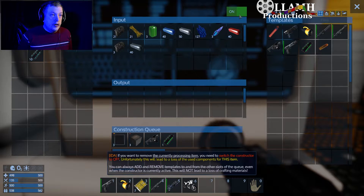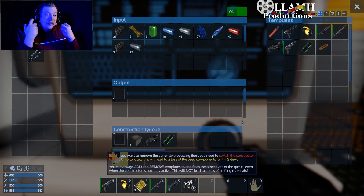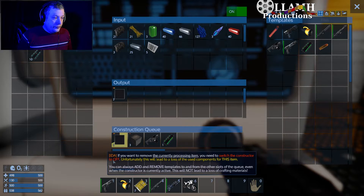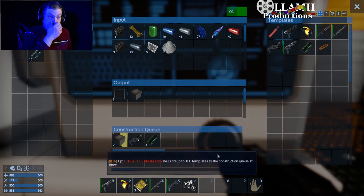Now switch the constructor on. If you want to remove the currently processing items, you need to switch the constructor off. Unfortunately, this will lead to a loss of the used components for this item. So it's actually going through and saying, okay, we need this piece to make this, to make this, to make that. Control left mouse click will — that's actually really nice. That is a really nice way of doing it.